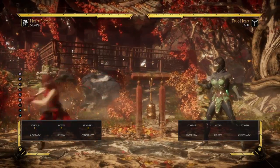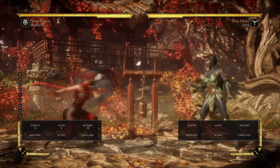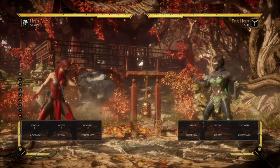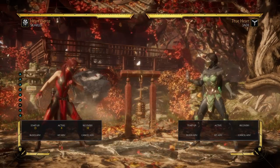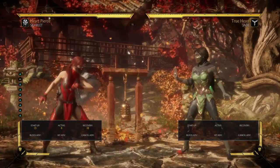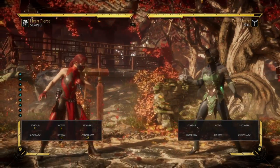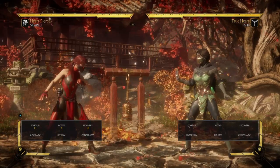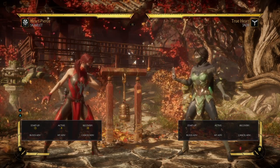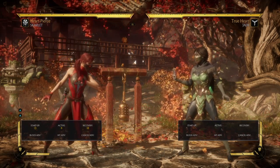The second one is Standing 2, which I believe is her best anti-air — 13-frame startup. The hitbox is high enough and it's actually a 360-degree anti-air move, meaning it's going to hit people in the front and in the back. As you can see, she circles the sword to her back, so she can hit people crossing up. When they are hit that way, they are brought in front of you so you can continue combos.